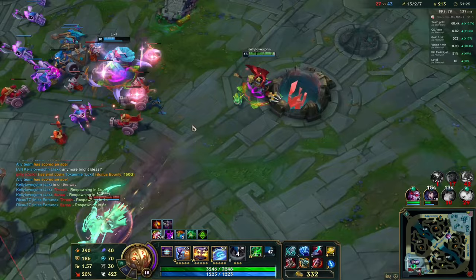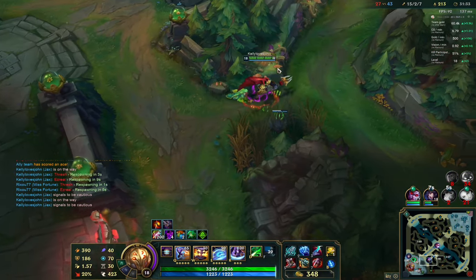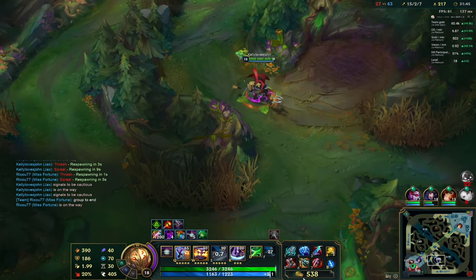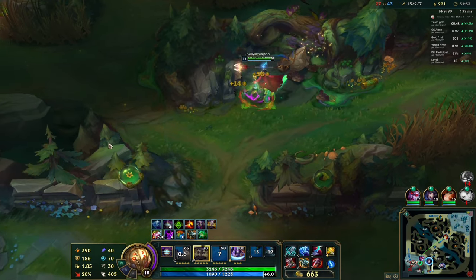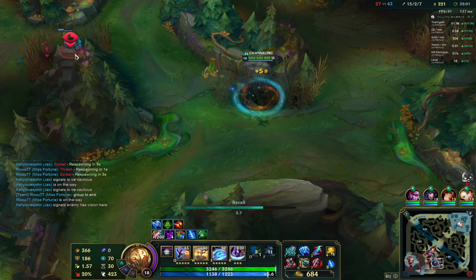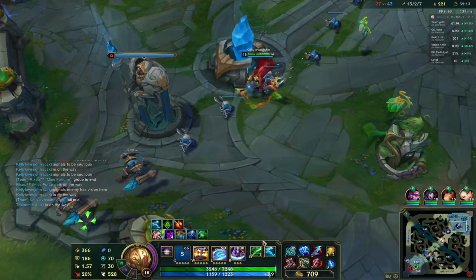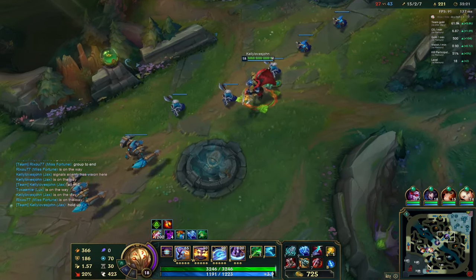Full build is: Iceborne Gauntlet, Eclipse, BORK as third item, Kraken Slayer for the tank-killing item, and Sterak's Gage as the last situational item for more shields. I wasn't planning on Sterak's Gage — it's just a cool situational pick. Three inhibitors are down, no Baron or Elder available right now, one tower left. All mid and just finish off the entire game. Like I said, it's a completely wonderful build — highly reliable and durable in team fights.